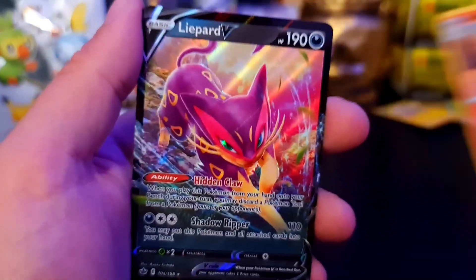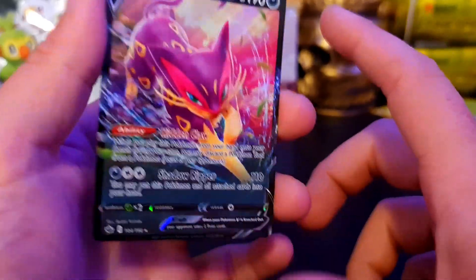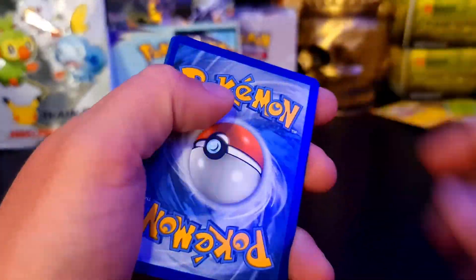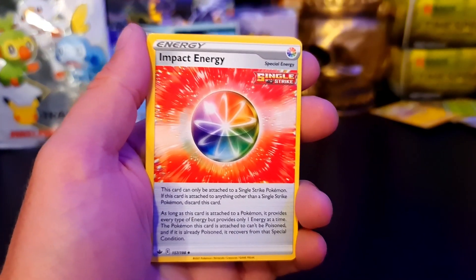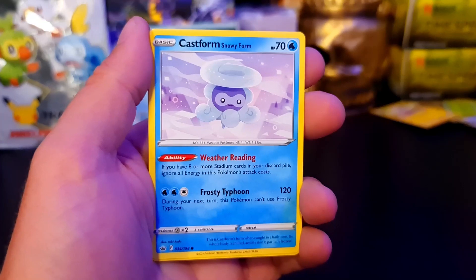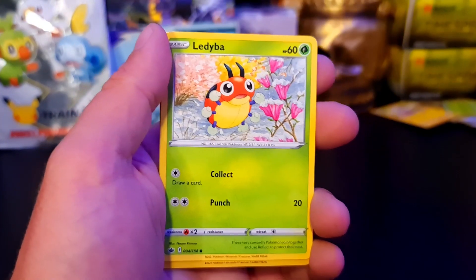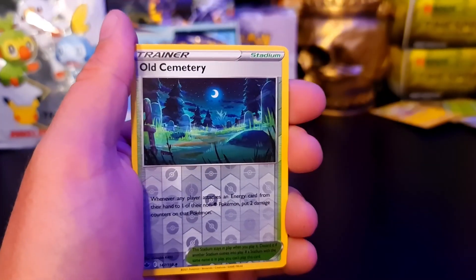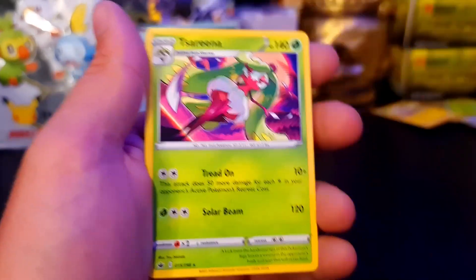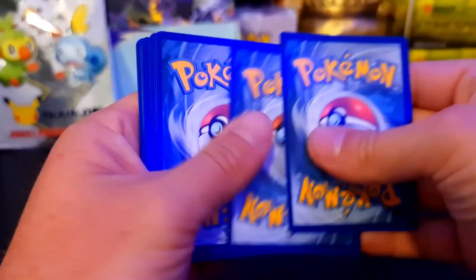Ooh, we got a Liepard! I forgot Liepard was in this set, but that's okay. Electric, dammit. Porygon, Impact Energy, Old Cemetery, Castform Snowy Form, Flaaffy, Golett, Altaria. All I want is Galarian Moltres - please. Castform, we have the Old Cemetery Reverse, and we have Serena. Electric, dammit. We have Sobble, Echoing Horn, Thwacky.